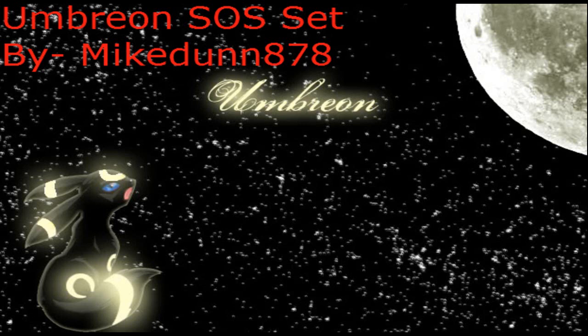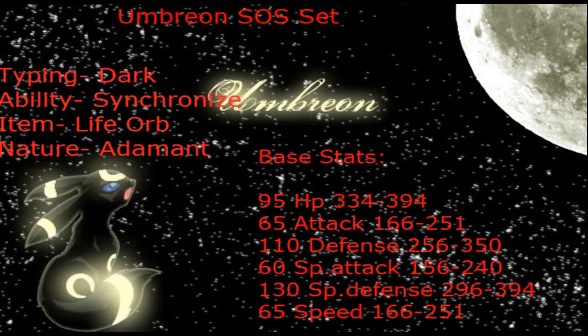Anyway, I'll get right into the set. Umbreon — you know he's a dark type. He has Synchronize and Inner Focus, but if he has Inner Focus he can't have Sucker Punch, so I have Synchronize on there. Also, because he has Heal Bell, Synchronize lets him get rid of status and also inflict it on the opponent. He has Life Orb, just because you want to increase his damage as much as possible without limiting the moves he can choose from, like a choice item would.